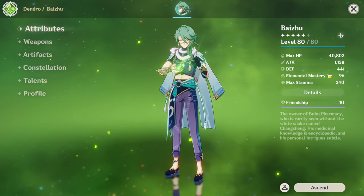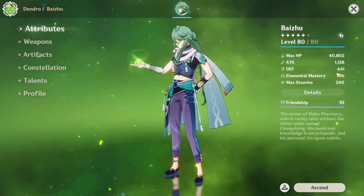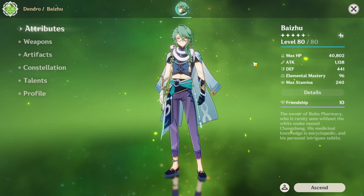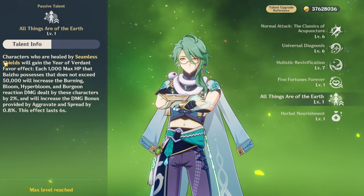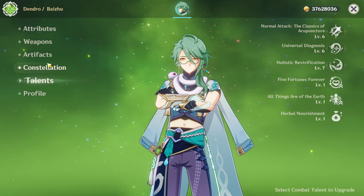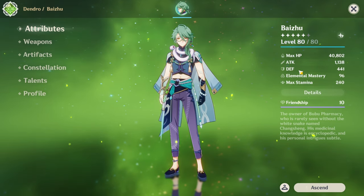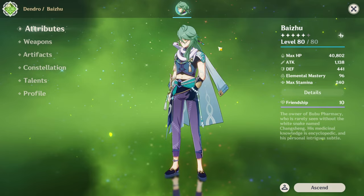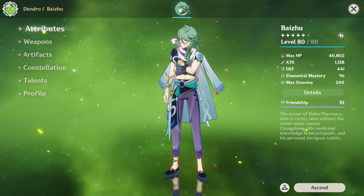If you are gonna be using a main applicator Baiju, then you should level up his EM. But his passive talent scales off of HP, which increases the damage of Dendro reactions. It is really good to give him HP over EM if you are gonna be running a main applicator Baiju. Since he is just mainly support for me, I just gave him max HP with ER.